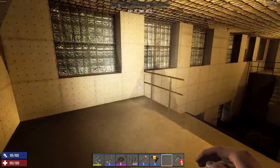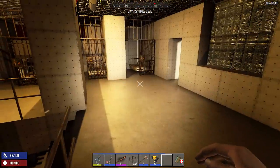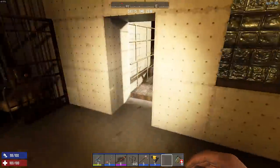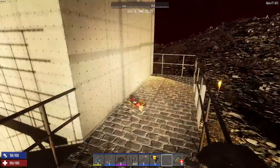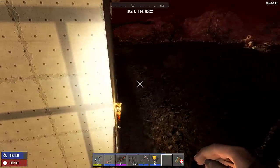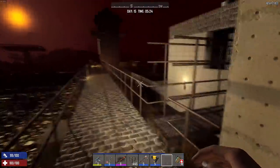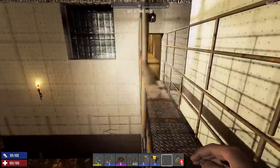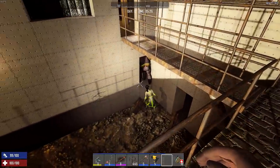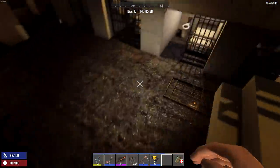So there you go. If you have any other POIs you want me to test out like this — I know we did the Red Mesa Missile Base too — we can redo that one if you want. Let me know the other ones you want. Some of the bigger ones like DeShong Tower and the hospital are things we'll do with Glock as a POI clearing challenge. But as far as just testing how it would work against the Blood Moon Horde, definitely let me know what other places you'd like me to test or retest from previous versions.